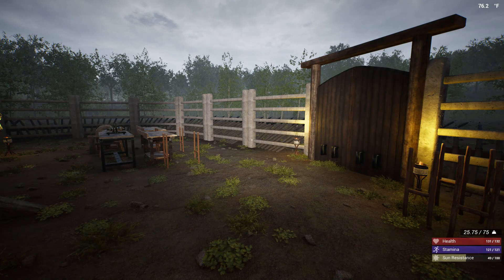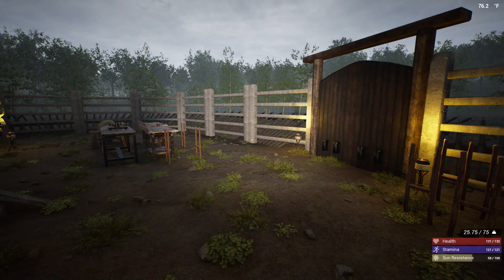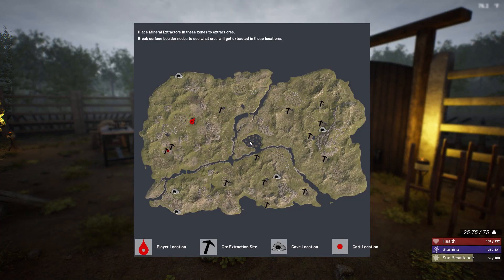I suggest doing that as soon as possible, because the main constraint in this game is your storage capacity. As you can see on the bottom right, I'm at 25 out of 75. It's going to make it a lot easier to get through the game the bigger capacity you have. As far as the ingredients for the large backpack, you'll get the crock skin in the center of the map — that's the swamp area.